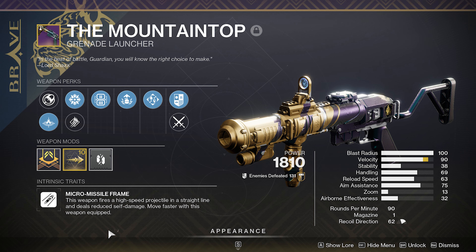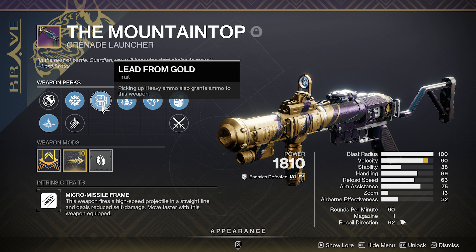The Mountaintop is a micro-missile frame grenade launcher, 90 rounds per minute. It came back last night — you can get this from doing the Onslaught activities. Lead from Gold rolls in the first column slot, and ideally you'd want Demolitionist with this one.